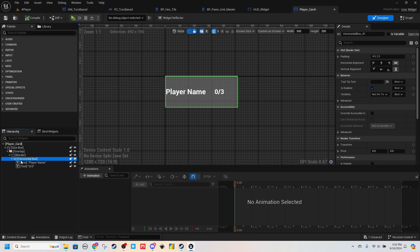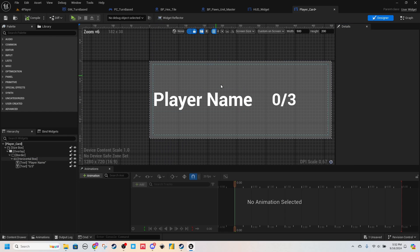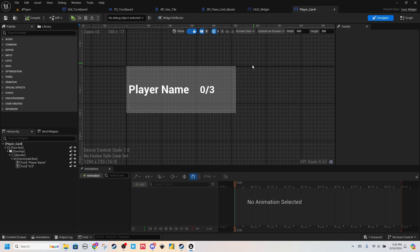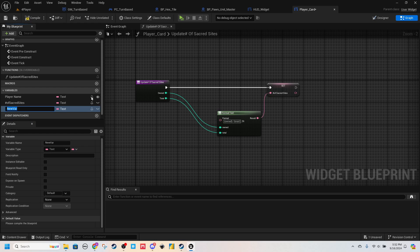I'm going to grab this Horizontal Box and put a padding of ten. It'll give it a little kickback off of the border. And actually, we do need one more variable — this variable will be the player color.